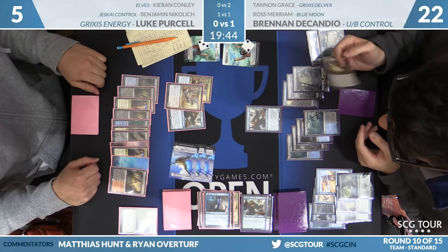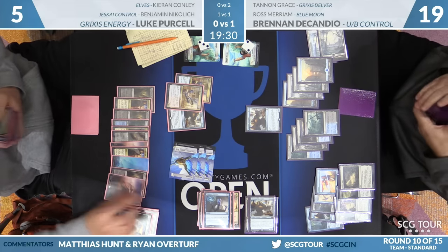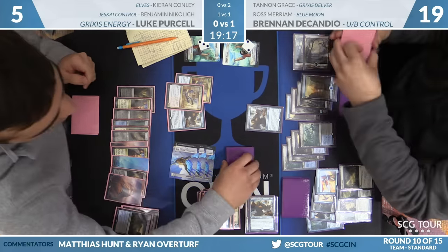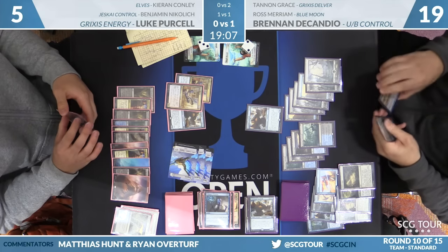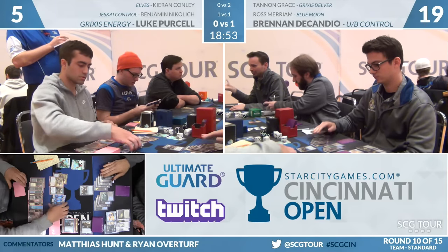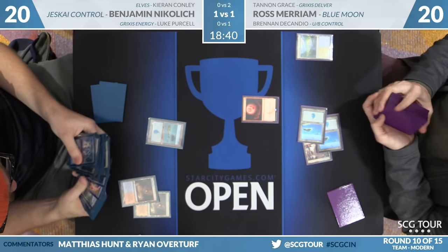Brennan goes ahead and uses the Field of Ruin. There's no pseudo burn spell on Brennan's side to shoot those last five across — really not up to anything like that. This matchup's really just a slog. A Scarab God might be a big draw. Right now, Arguel's Bloodfast would win the game — just draw him enough things, it's a ton of redraws. I think Confiscation Coup is the pickup. Looking like Luke Purcell might be able to even things up. We're going to go back over to the Modern match with Ross Miriam and Ben Nikolic as they start game number three.